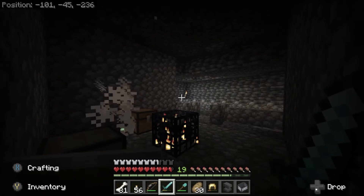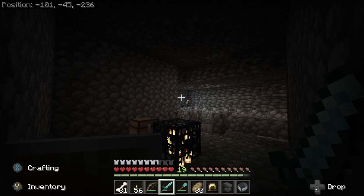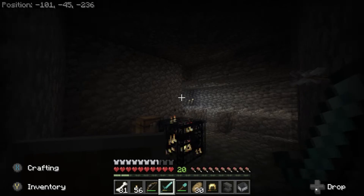Now, I want you to keep your eyes focused on the crosshair. You see that plus sign in the center of your screen, the one you aim with? That's your crosshair. I want you to stare it down. Go ahead and find yourself a position in the corner of the skeleton spawner.